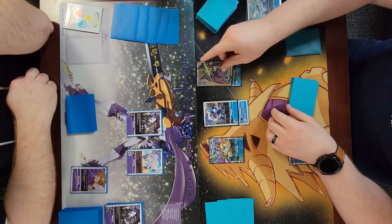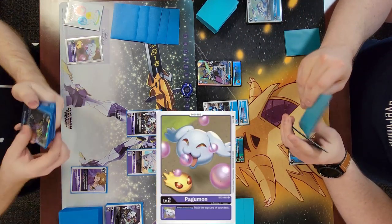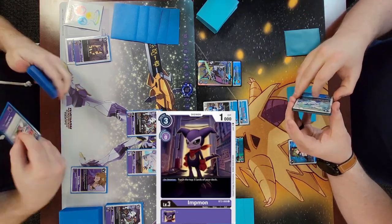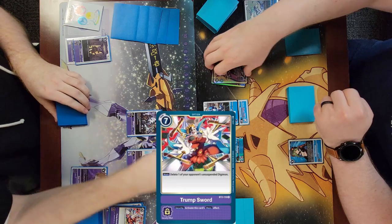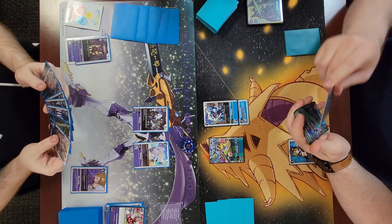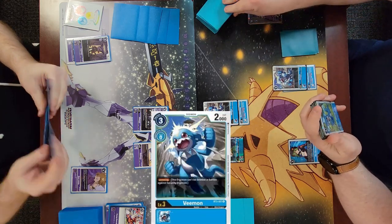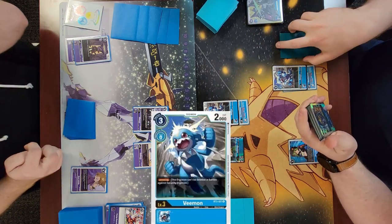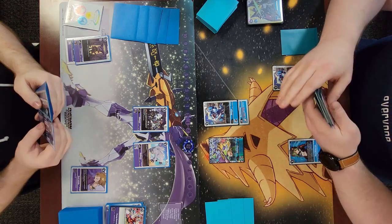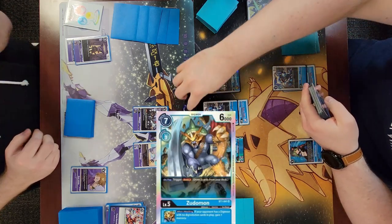I go ahead and just digivolve into my Ulfors. He does have the Trump Sword for it, which is fine. I don't feel threatened by his board presence because one of those is a blocker so he's not going to swing with that, and he doesn't want to swing with the Gazimon because it's keeping me from using my Hammer Sparks. Basically he has two Digimon on the field that aren't going to attack into me, so I go ahead and just Zudomon again.